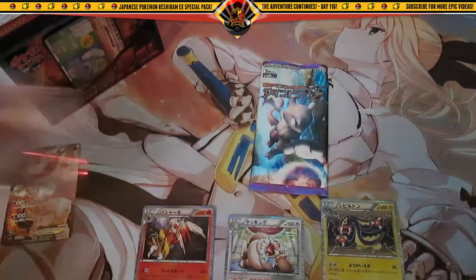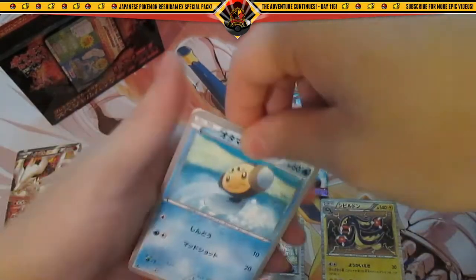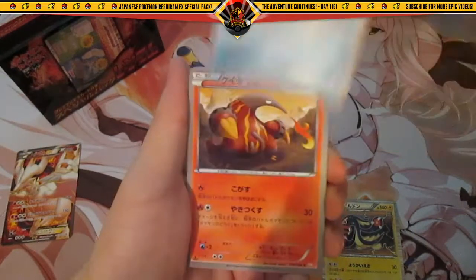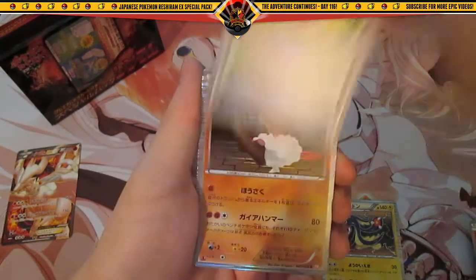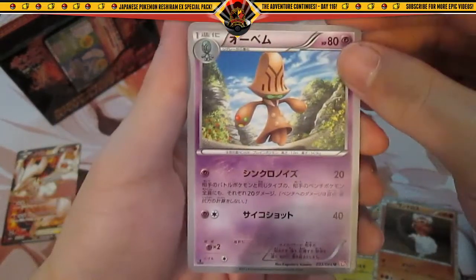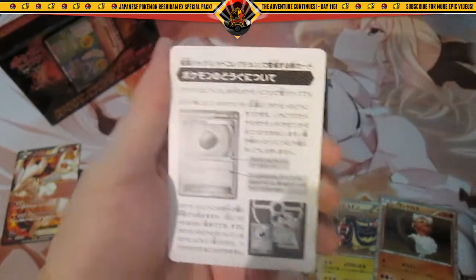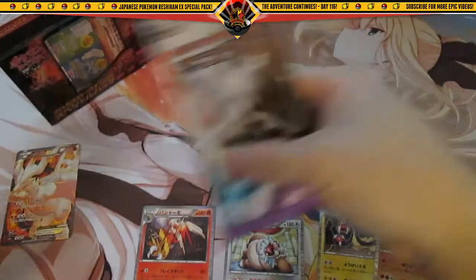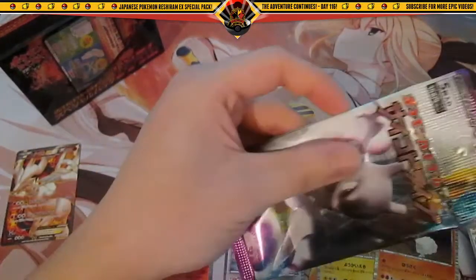Feeling lucky with the last Psycho Drive pack. We have another Tornadus, Heatran, Trainer, a Hollow Landorus, sweet - four Hollows is not bad. This is something - Gym's Eviolite former, and that's the second-to-last pack for this Reshiram special pack.